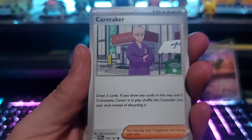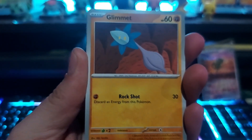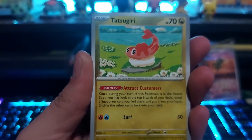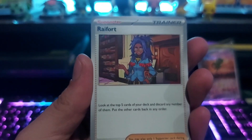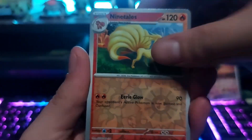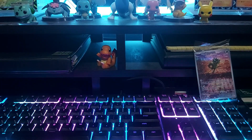So this is our first ETB I'm opening. Got Glimmet, a Lampent, Poltchageist, Tatsugiri, Farigiraf, Rifort, a reverse Bug Catcher, reverse Ninetales, and we got a hollow Zapdos.